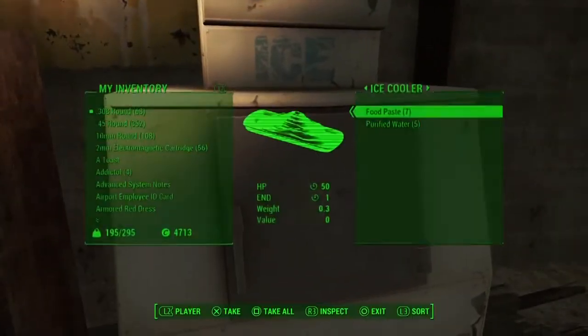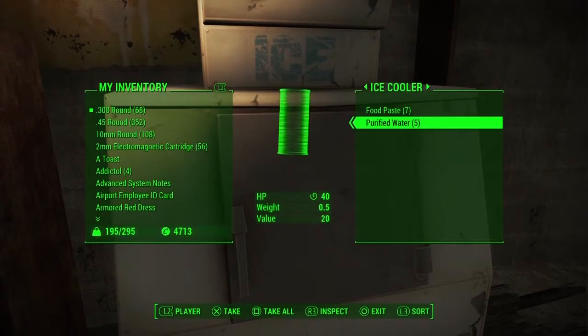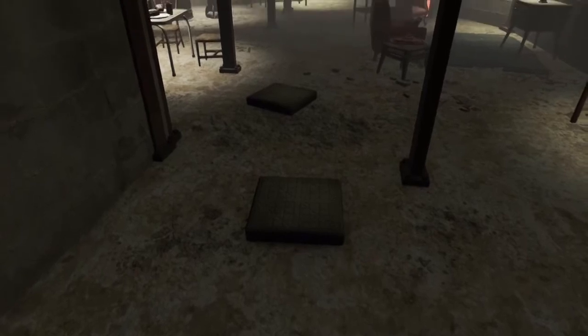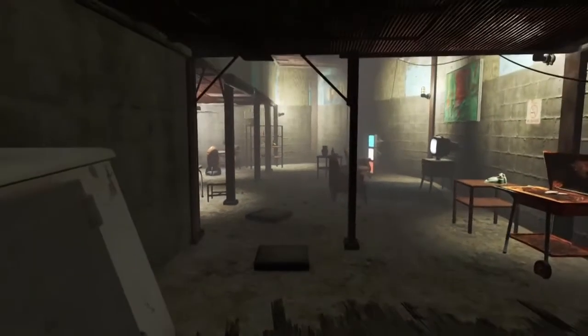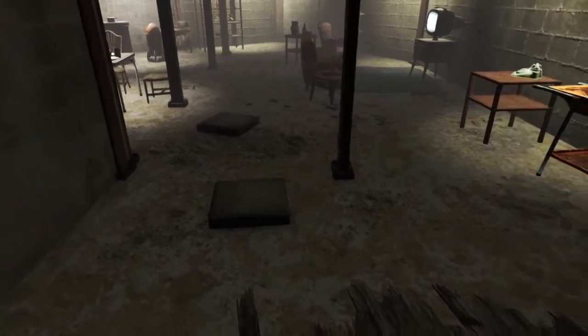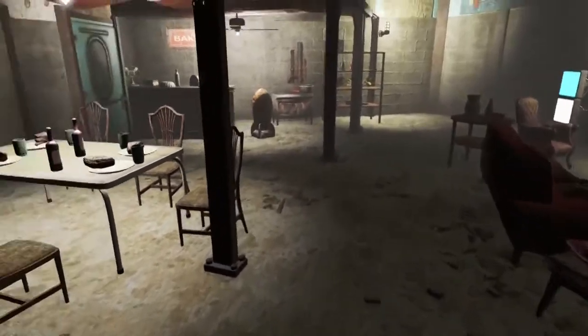I have a nice cooler with some purified water and some food paste. And over here — I wanted something other than rugs, so what I did was get some baseball bases. It's just a unique idea, using junk in a way that's not really used. This leads me straight onto my dining area.